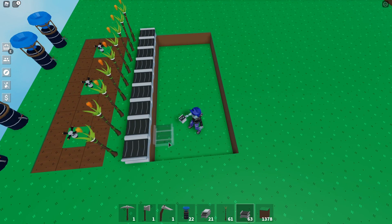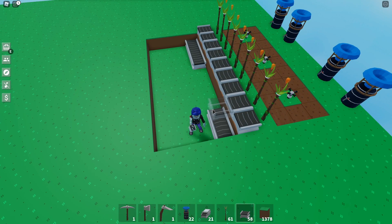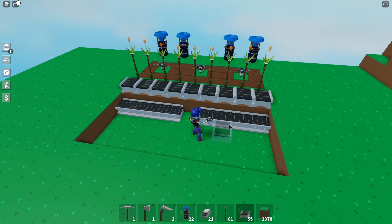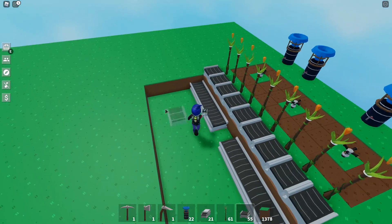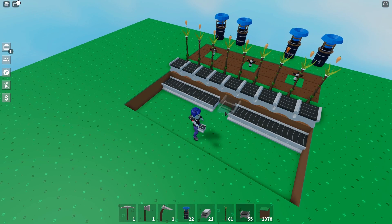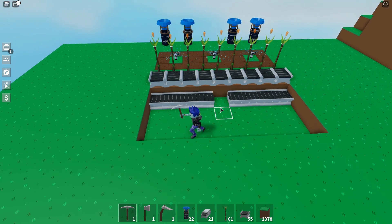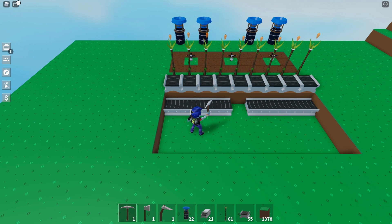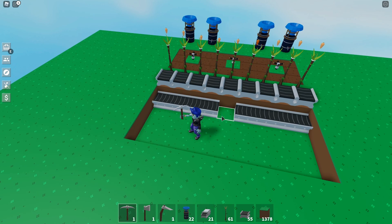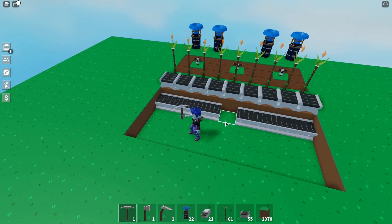My idea is if I have conveyor belts running this way into the middle, and also conveyor belts running the other way, then when crops fall from all the upper layers they'll fall down into these conveyor belts and be pushed left or right, but inevitably they'll all be pushed into the middle. It does have to go down a step because the conveyor belts have a metal edge on the side so crops won't fall from one to the next unless we go down a step, which we've done.